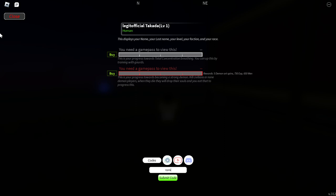The next code is UPDATE309BREATHINGRESET — U uppercase, then P, D, A, T, E for 'update', then 309, then B, R, E, A, T, H, I, N, G for 'breathing', then R, E, S, E, T for 'reset'. From this code you'll be getting a breathing reset.